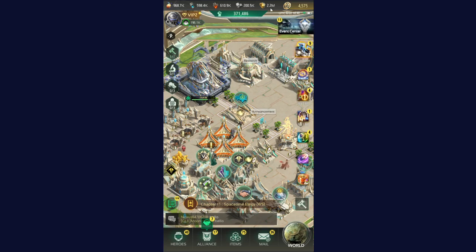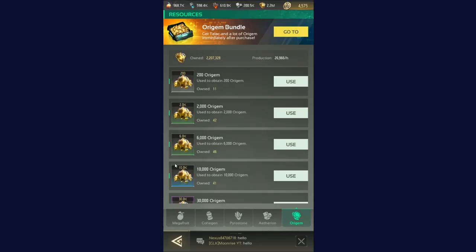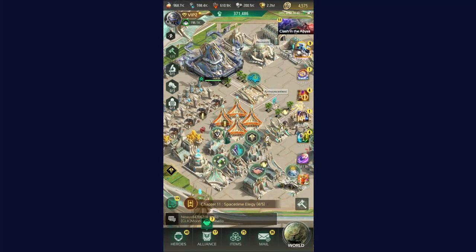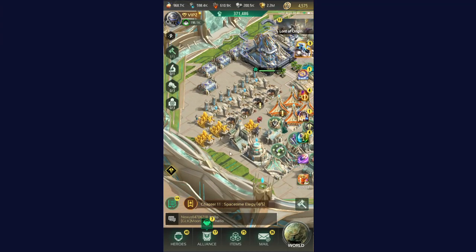In today's video we are going to discuss how to rob a regime from an enemy building in Nexus War Civilization game. A regime is an important resource in Nexus War Civilization. Most of the time playing this game we all lack regime resources, and due to this we need to wait in game to obtain regime so we can start upgrading the next building.